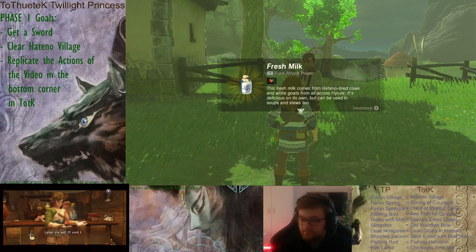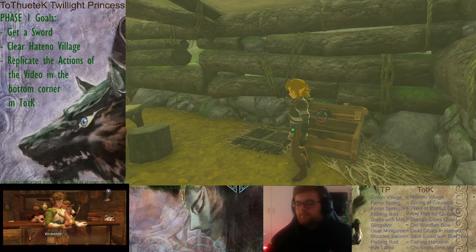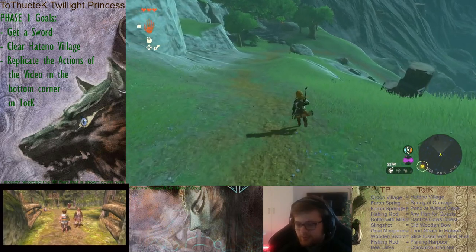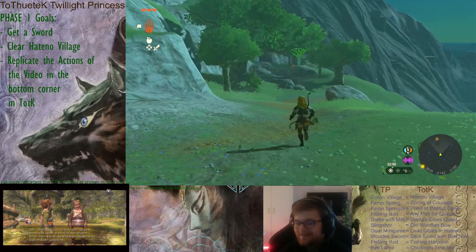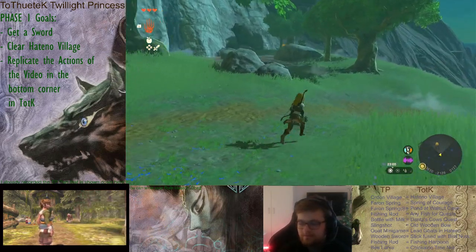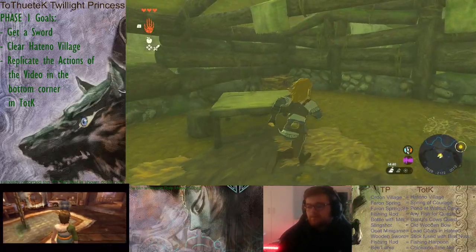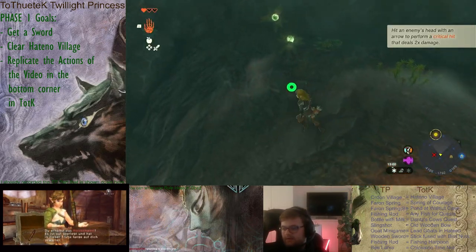Now we get the slingshot and do a slingshot game. After that, we go into our house and get our wooden sword. For the wooden sword, I thought about getting a sturdy stick or any other stick and fusing it with a Chickaloo bird nut. The reason is that fusing anything with a weapon — even just a bird nut — gives the weapon plus 25 durability, so I can use the wooden stick much longer and come close to the usage count from Twilight Princess.